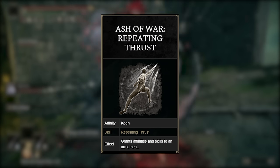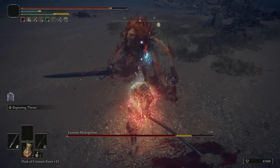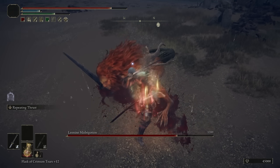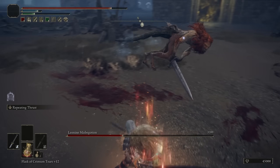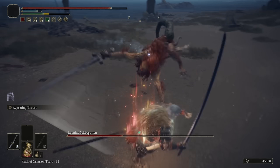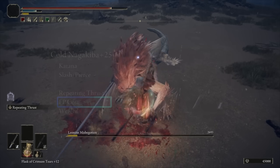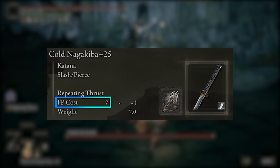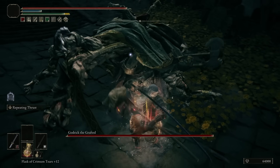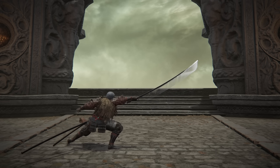This is where the Ash of War comes into play: Repeating Thrust. Your character does a 360 before lunging forward four times, with each hit stacking up whatever status effect we have on. Thus, we can proc them with about one or two Ash of War attacks, which is really nice — not only does it do decent damage by itself, costing only 7 mana to use, but it also activates whatever status effect we want. It works great with the Nagakiba because of its immense size, giving you much more reach.